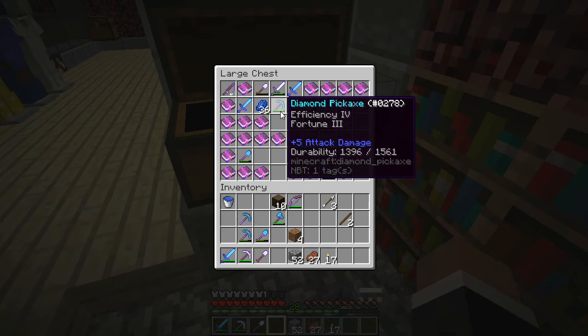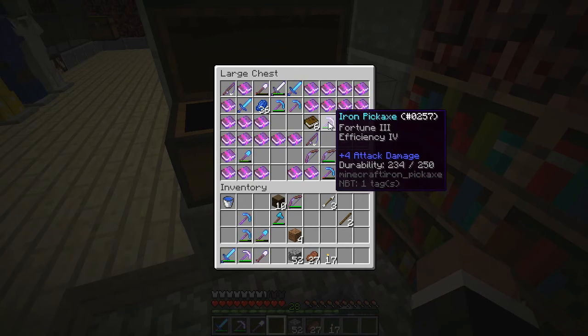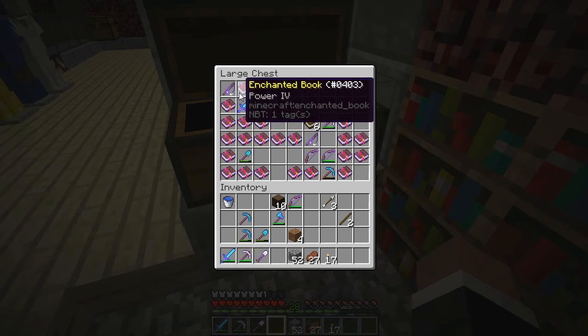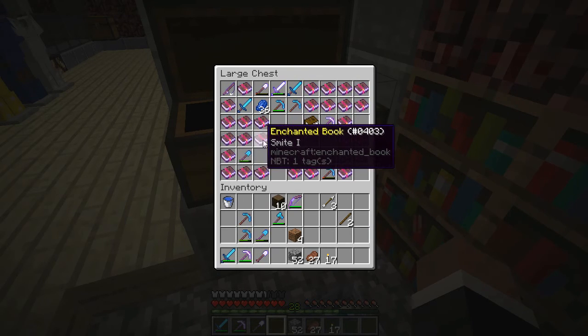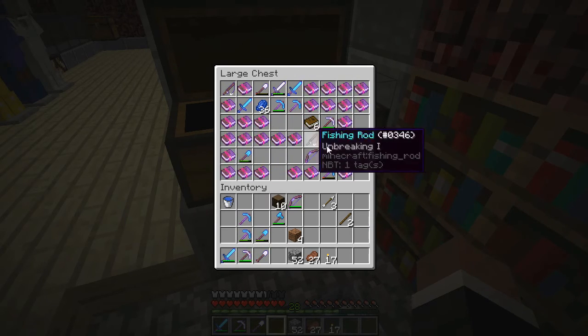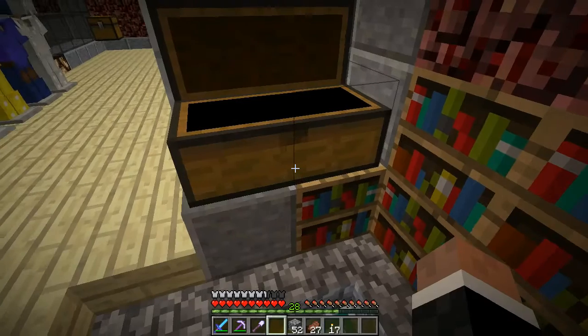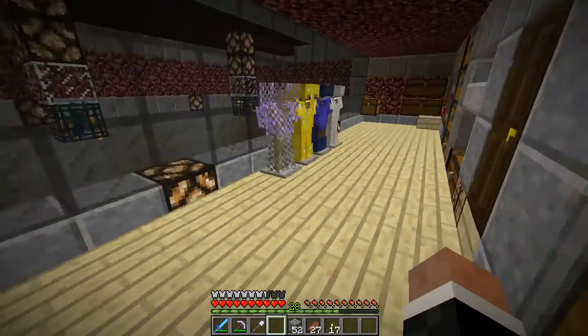I have a lot of fortune 3 picks - two fortune 3 diamond picks, a fortune 3 iron pick, and fortune 3 books. It just cracks me up how many fortune 3 picks I have. Some unbreaking bows, but I got the best bow I could want: infinity 1, power 5, and unbreaking 3. That's actually really good - I just need one arrow even though I have 3 in my inventory right now.